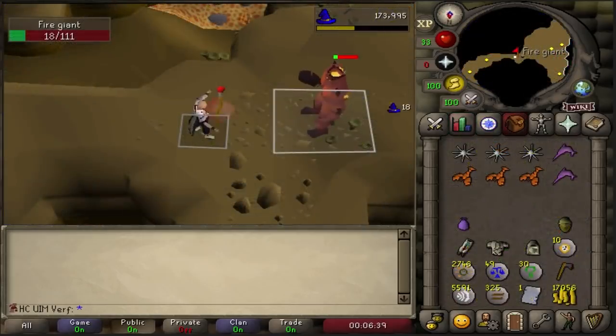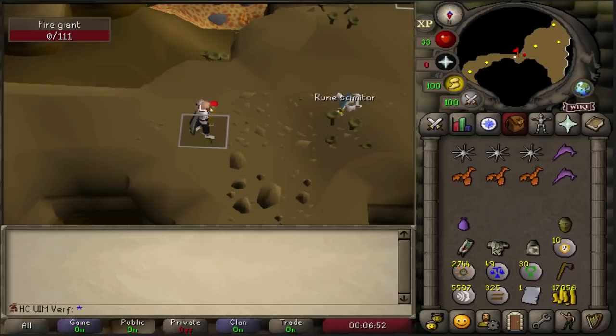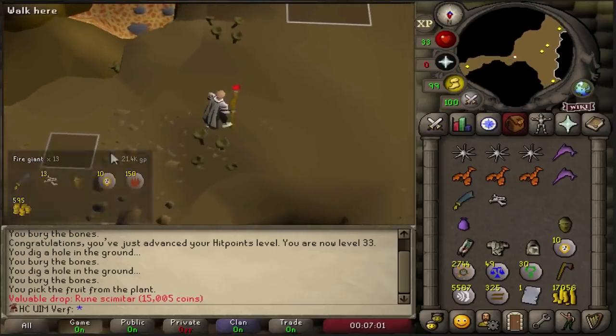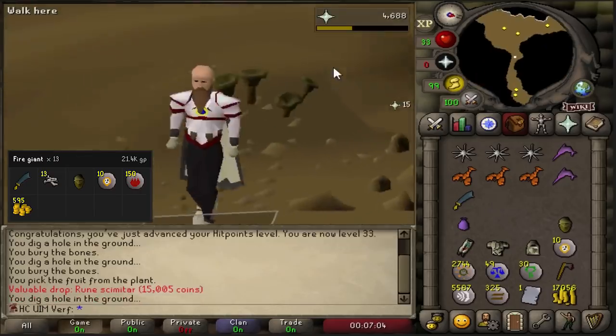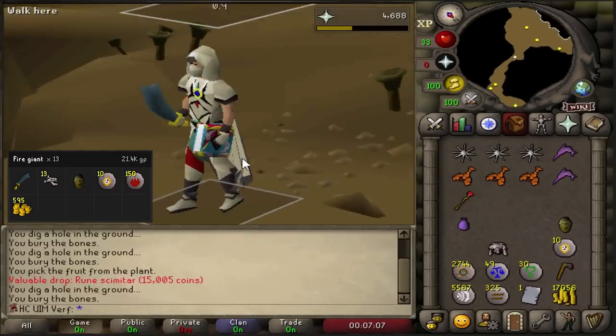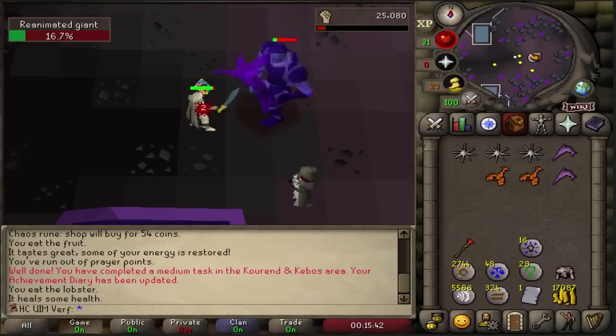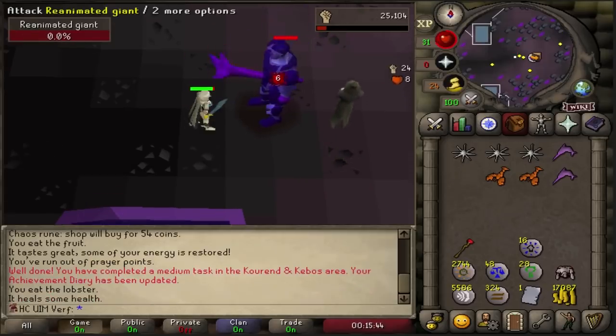The remaining goals for the treasure chest are a bunch of quests. One I need to do is Shadow of the Storm, so I decided to kill some fire giants for a rune scimitar. Oh! I got it! I called it — I told you guys I'd get it early. That's a rune scimitar — 13 kills!